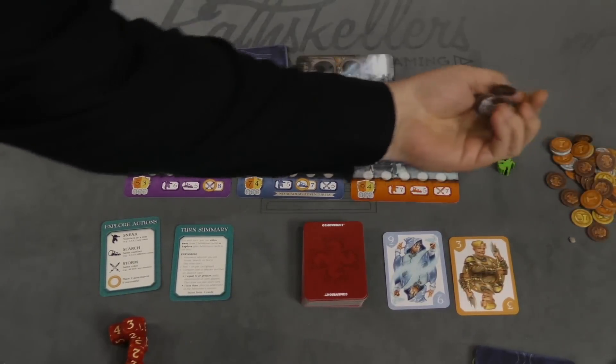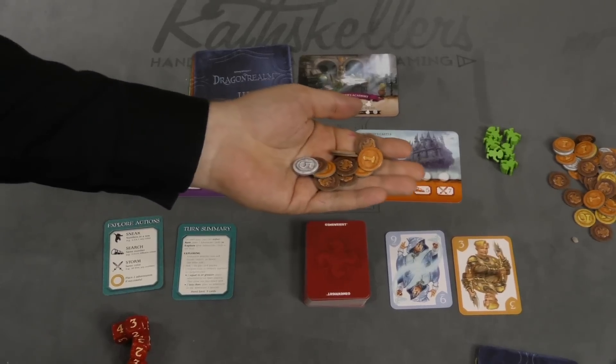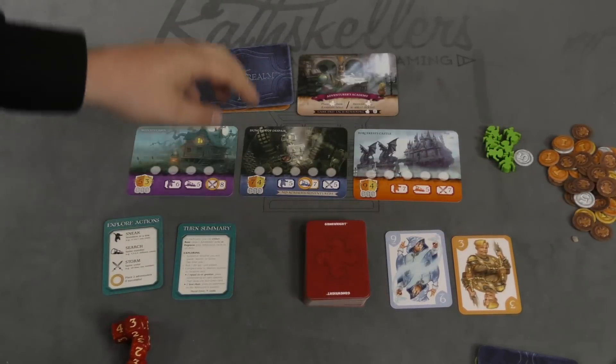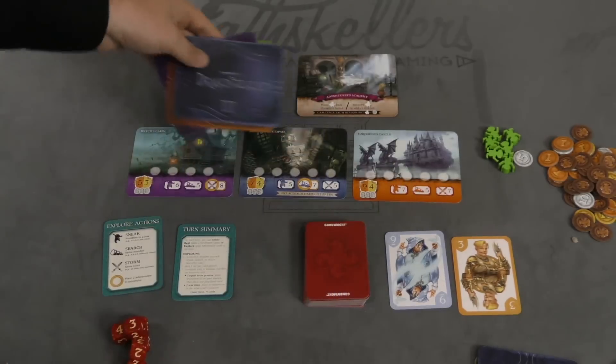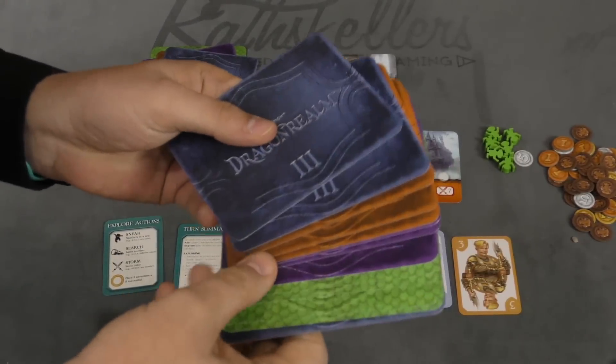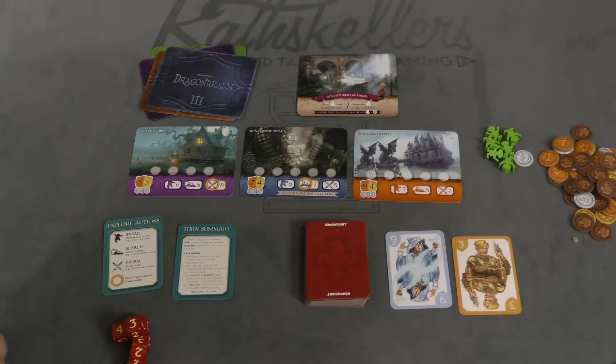In this game, players are trying to get the most gold by sending out your adventurers. The way you're going to do that is you're going to make a pile of locations. You'll have a dragon at the bottom, then one, two, and three location cards, then another one, two, and three. There are plenty of different locations, so every game will be slightly different.